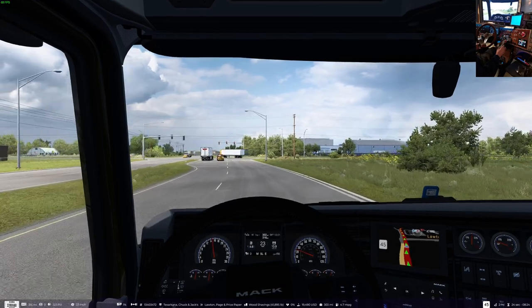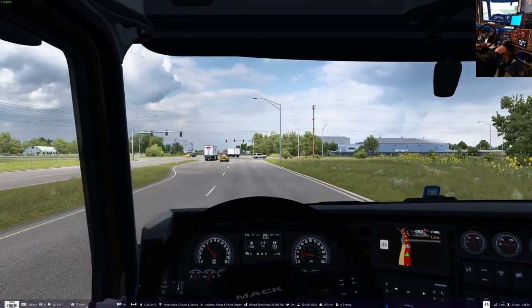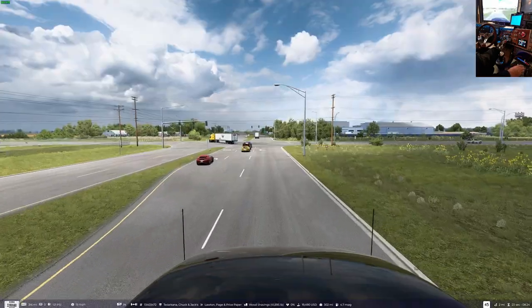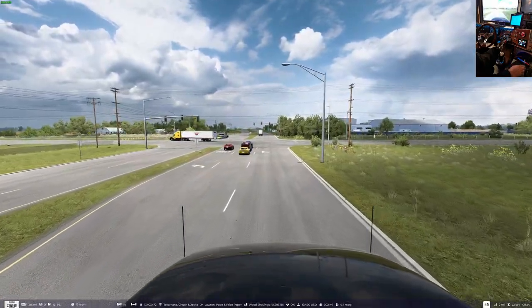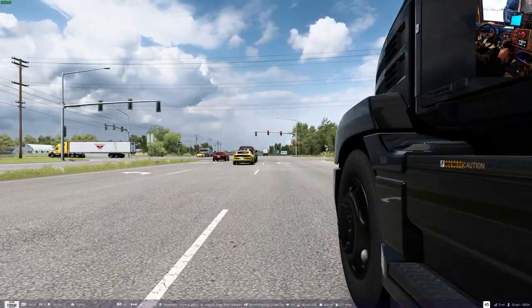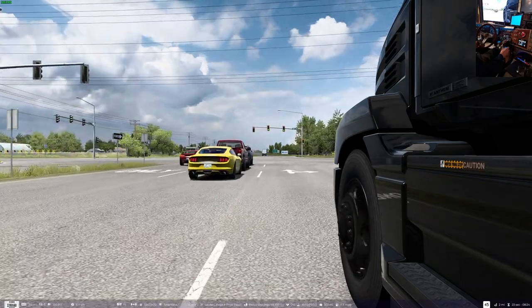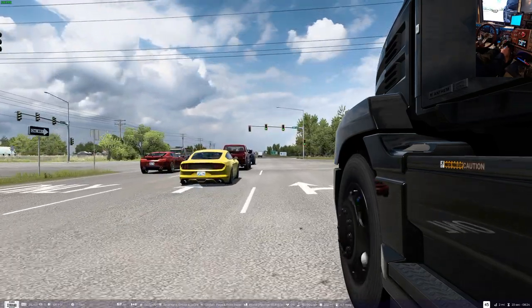We'll get up here to this light and go down to the wheel view. Right here — let's see if this thing has enough. Oh yeah, it barely lifts the front corner.